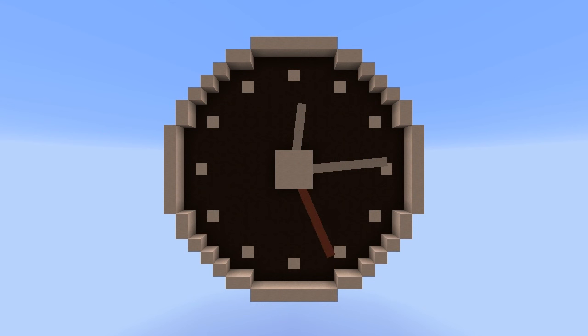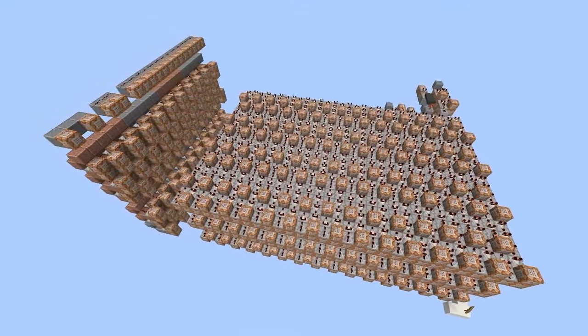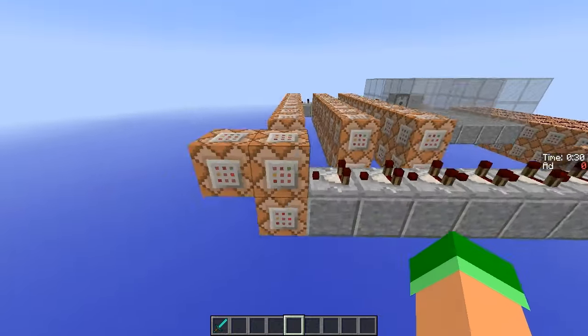If you've not seen my analogue clock video, well firstly what's wrong with you — go watch that right now. In that video I kept track of each position of the second hand using a kind of database of command blocks. These disconnected stacks aren't being powered, but after I start the system running it pulls in the first stack of two to replace these command blocks here.